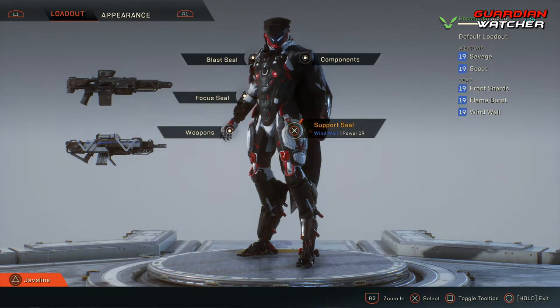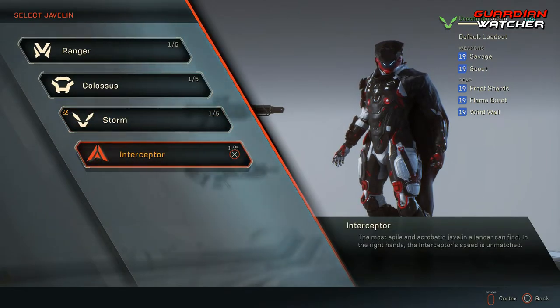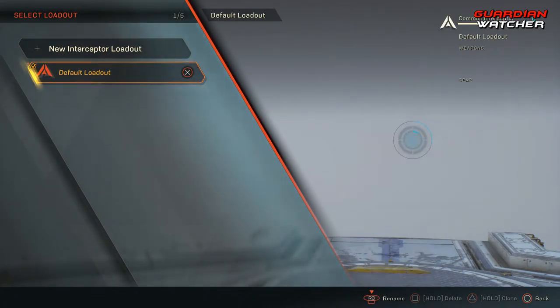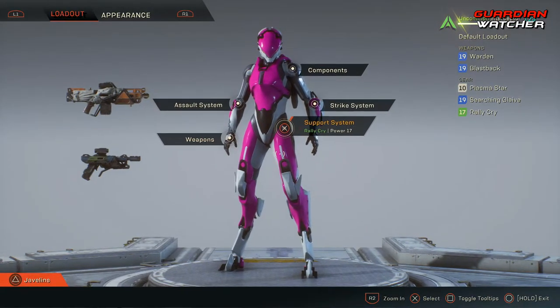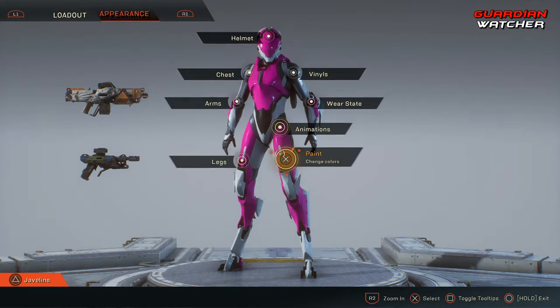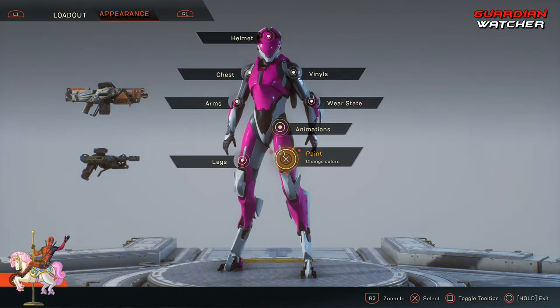Switching Javelins again — going to my Interceptor. The last thing I wanted to cover is the Appearance section. When it comes to Appearance, you can change the different types of legs, armor, chest, helmet, vinyls, the wear state, animations, as well as the paint.